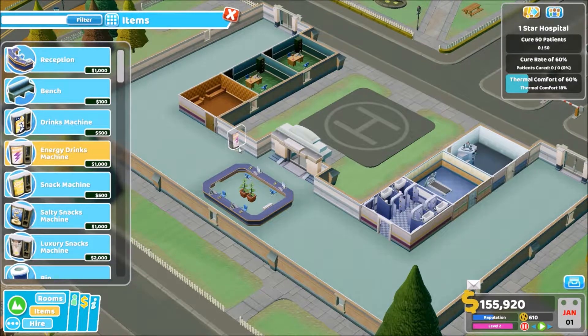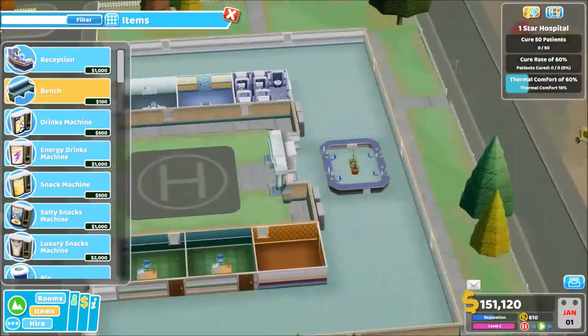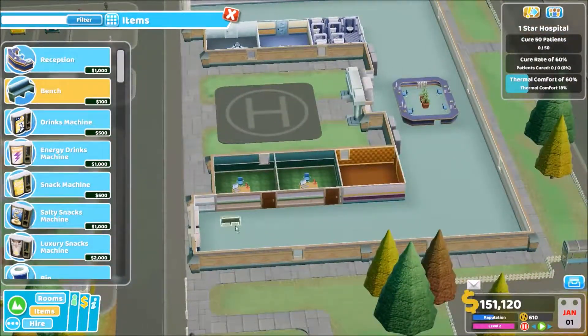Let's throw some machines — a standard drink and a snack machine, a salty snack machine, and a luxury snack machine. And we'll throw some benches just down in front. This is all going to get changed, but I just wanted to get some stuff set up so we're in the right direction before we get too far.